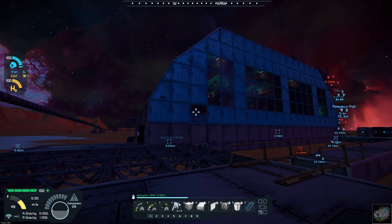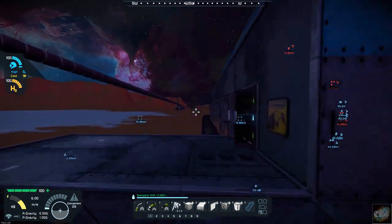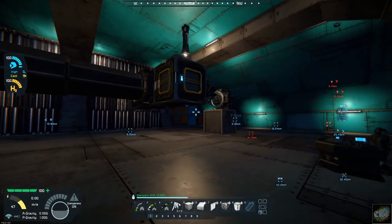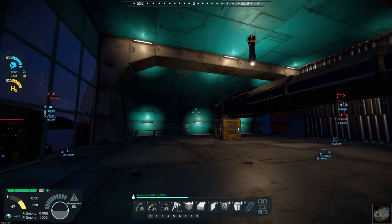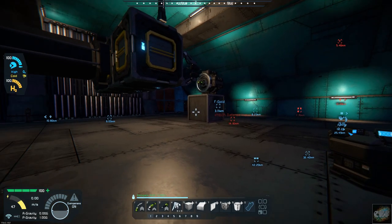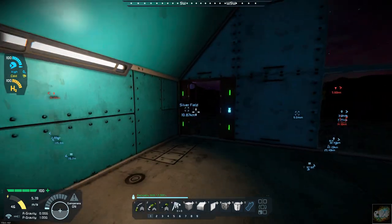Hello, all you space engineers out there. Commander Kingfish here, and it is day 16 here on planet 26. In the last episode we actually got our printer in place to produce our drones, and we've got the interior and everything done on the drone hangar bay, the drone factory. So what I have to do today is I need to at least get one of the docking bays finished.